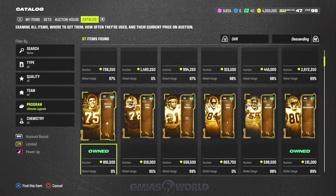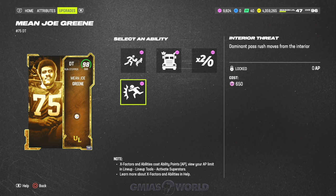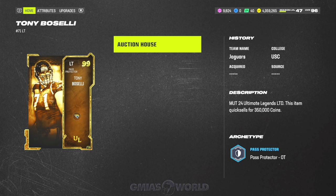Now, Mean Joe Green — this dude is a monster and he's worth every single penny. He's going to be one of the upgrades we'll be talking about. He gets zero AP Inside Stuff and zero AP Interior Threat. Those are two of the major abilities that actually somewhat work in the game. I would highly recommend if you're upgrading D-tackle to go ahead and grab Mean Joe Green. He's really, really good because he has the weight, the size, and the attributes.